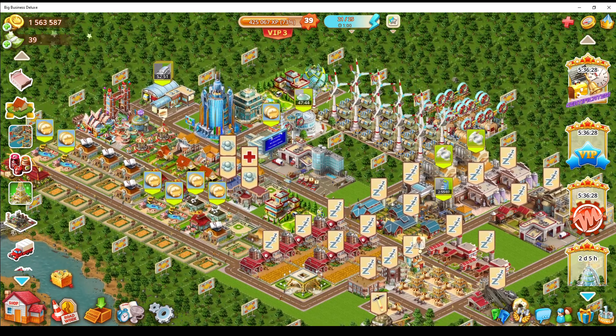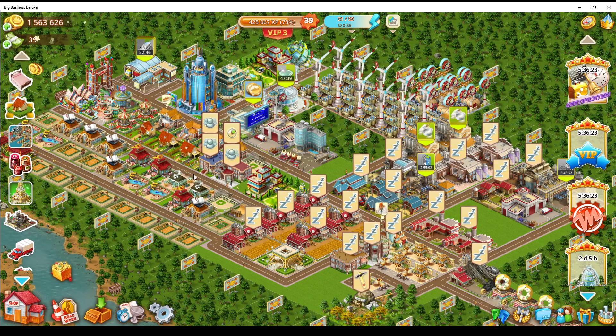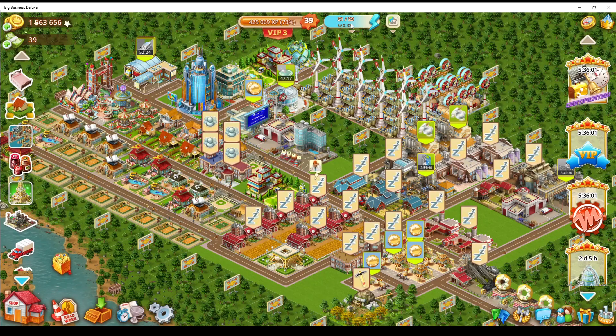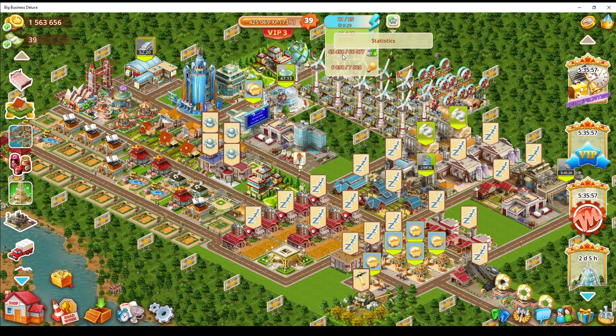First off, I've got the VIP thing here which is great — eight hours left. Every time I get one I try to use it because I get extra resources. Since I now have two warehouses I get plus two instead of plus one per warehouse, which is pretty good. Resources here: I've got 65,458 population and I can go up to 66,077.